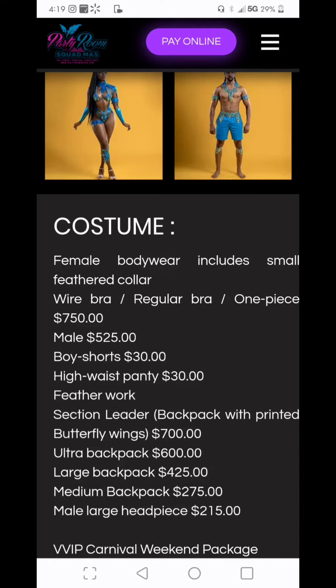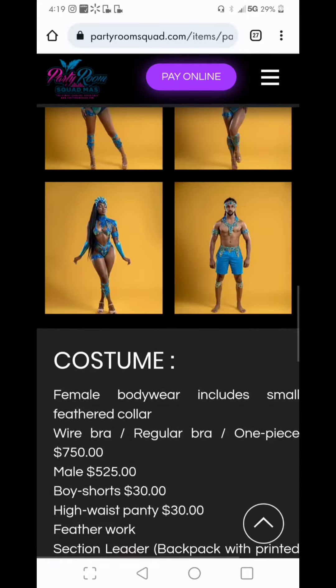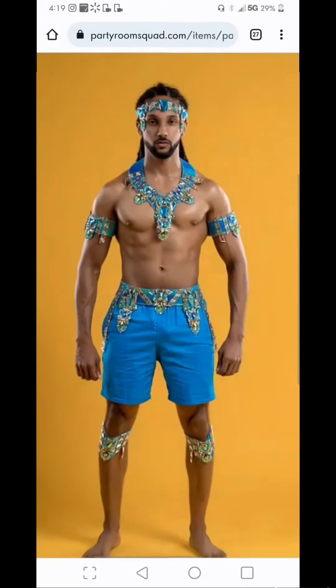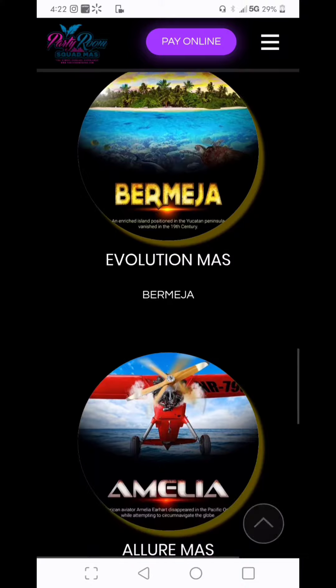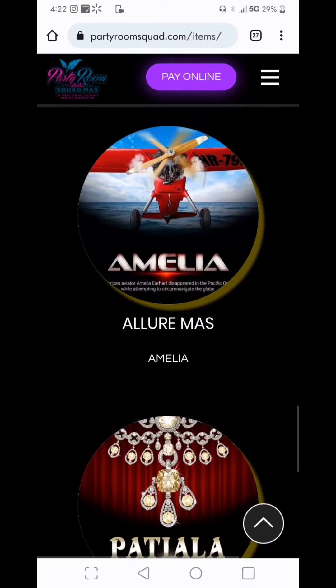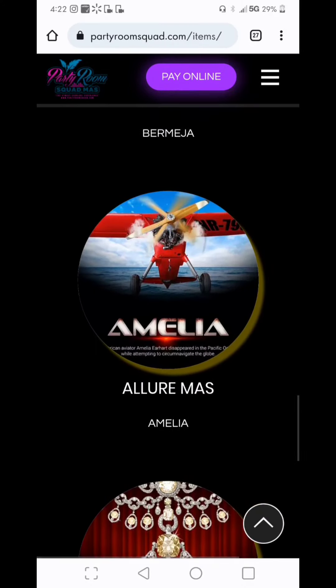For Section Xerxes, if you want to add the headpiece it's going to be $215, and this is what it looks like — solid design, I like it. There are also three sections right here that don't have pictures, so I'm assuming they will be uploaded at a later date.